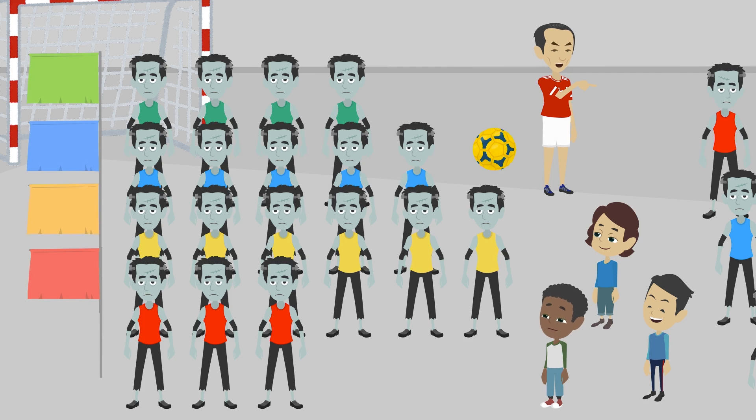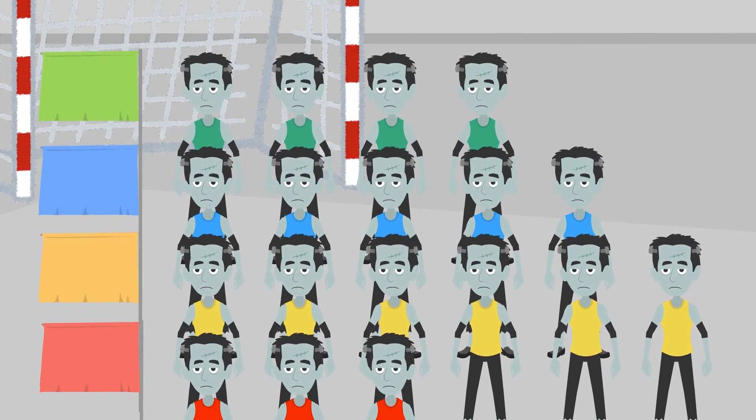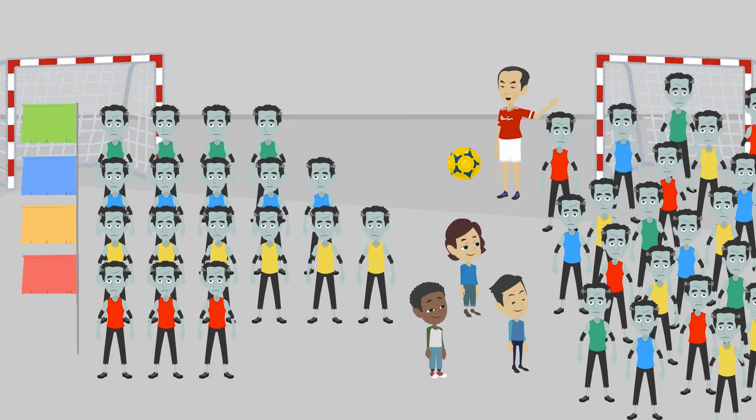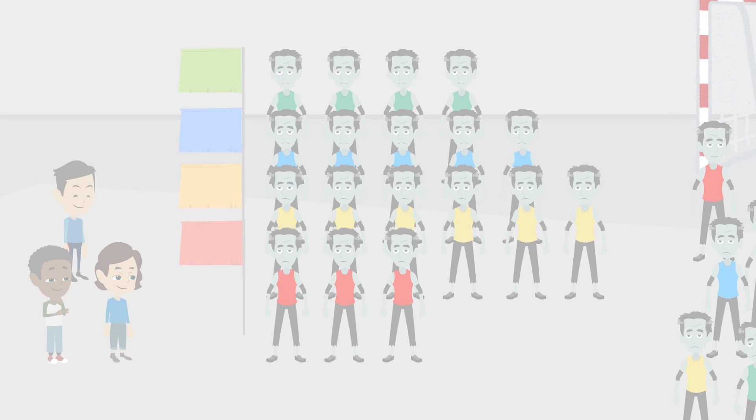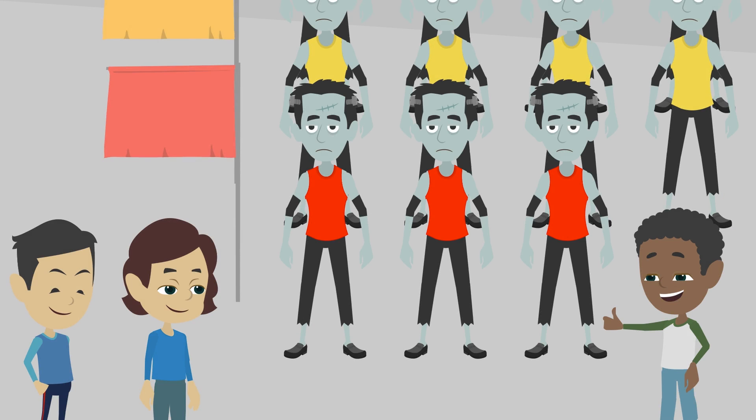Then I have a favor to ask you. I want to make 4 teams. Pick the rest of the players from these zombies. That sounds fun. We need 7 players on each team for handball. 7 players? How many players are on each team now? Let's count them. 1, 2, 3. The red team has 3 players now.